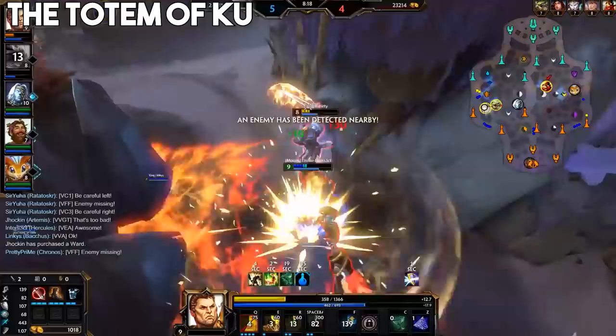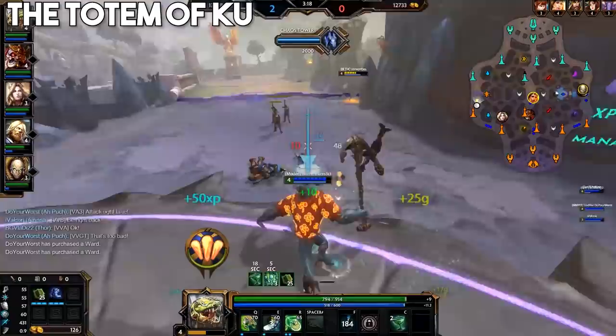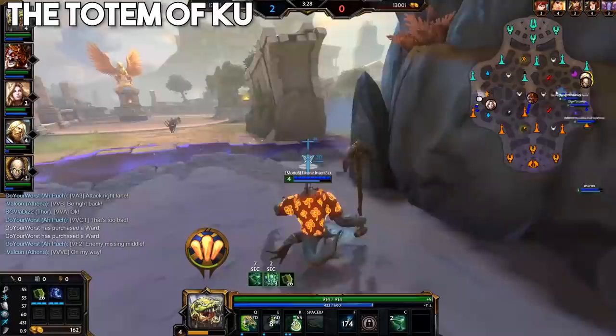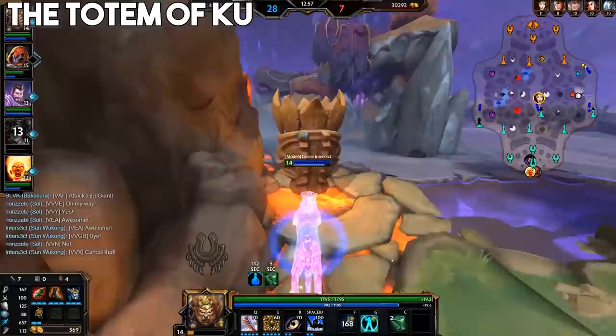Generally, I prioritise my wave over the totem. A full wave of minions is usually worth more than the totem benefits, so don't go missing an entire wave just to secure this — but try to clear as fast as possible and then go for it in between waves while the enemy is still busy. It's also okay just to give it up sometimes. If you're on a very defensive guardian for example, it's highly unlikely you can contest a warrior for totem early on, so just try to snag it if they go back or go for blue. And vice versa, if you're on the aggressive pick that can outsecure your enemy, just take it as much as you possibly can to get your team a lead, and if the enemy comes to contest, just beat the hell out of them.